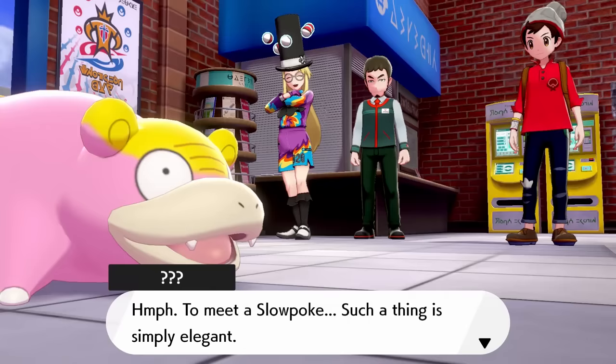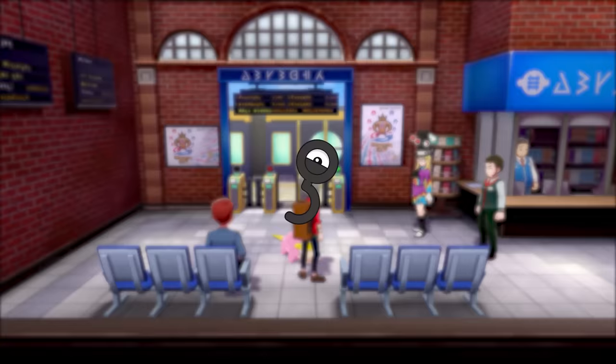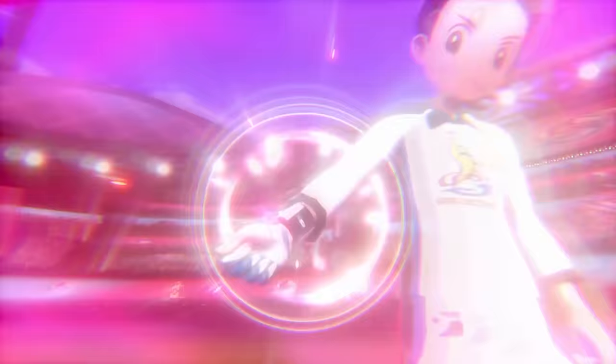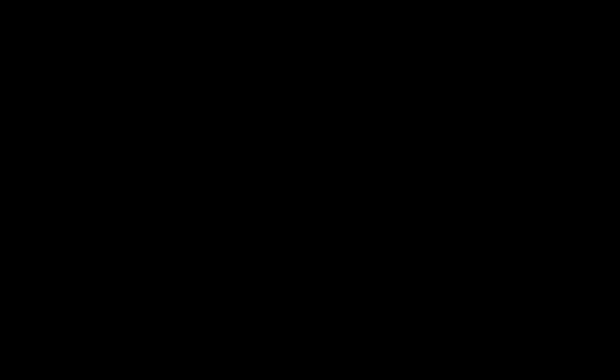But since Galarian Slowpoke is being added through a patch, it makes me think it might be possible through some way, shape, or form to get Galarian Slowpoke back into the base game. And if we can manage to get Galarian Slowpoke back into version 1.0, I want to see how the game reacts to it. I'm pretty sure if we get it back into version 1.0, it'll turn into a Pikachu, but I'm very curious to see what else happens. Let's find out.